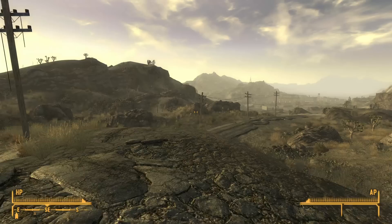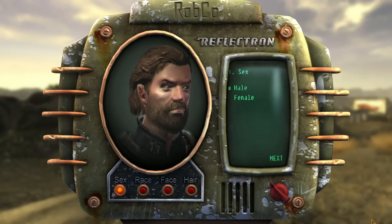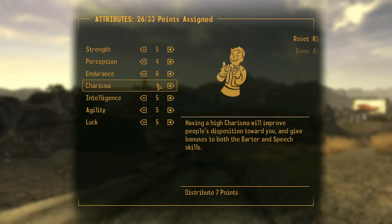Regardless, this trait becomes much more helpful when we take advantage of a bug at the beginning of the game. Traveling far enough away from Goodsprings will bring up a prompt asking if we want to change our character — and it's here that we can get more bang for our buck.